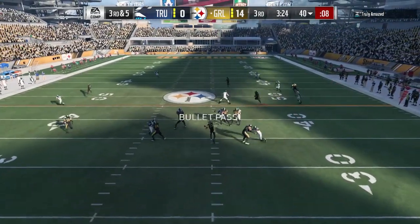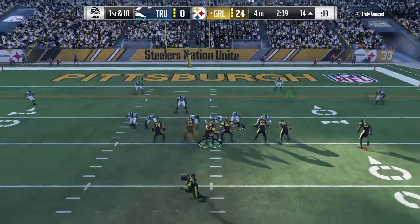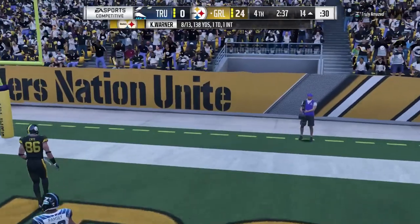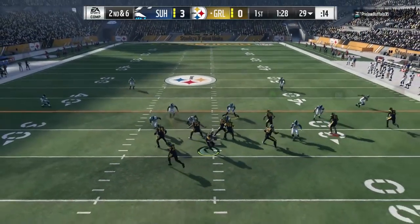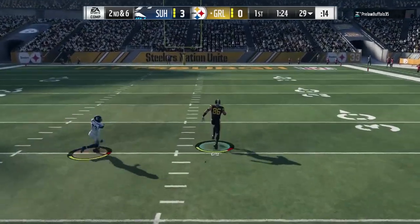We'll take a look at his traits. Clutch: no. Fights for yards: yes. Makes reactive catches: yes. Makes aggressive catches: no. Possession catches: no. Drops open passes: no. Sideline catches: yes — even though we saw him just jump out of bounds. High motor: yes. And penalty on discipline.